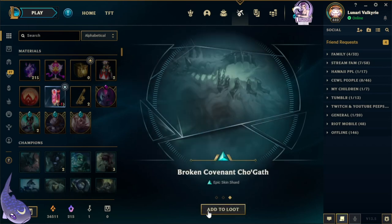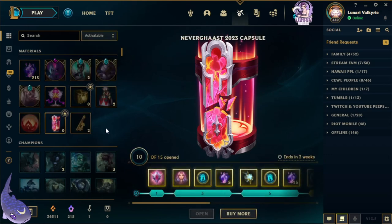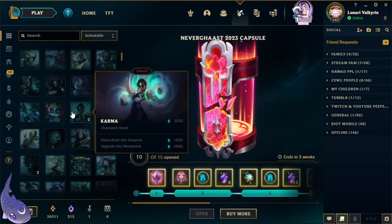For our last one we have Strike Paladin Lucian, Warden Jax, and Broken Covenant Cho'Gath. We did happen to get a new one — very nice! Let's see where it is.